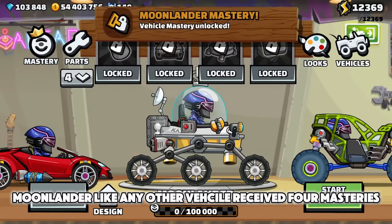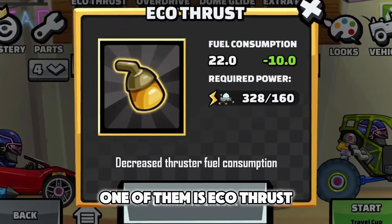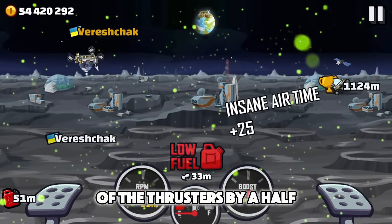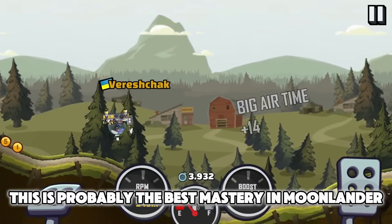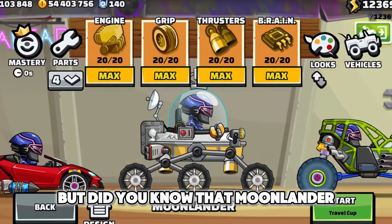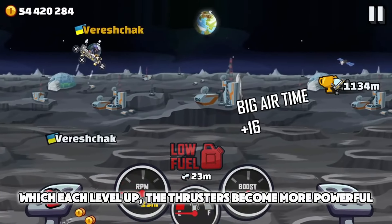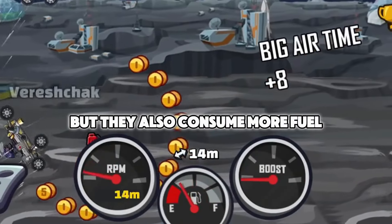Moonlander, like any other vehicle, received 4 Masteries. One of them is Eco-Thrust, which decreases the fuel consumption of the thrusters by half. This is probably the best mastery in Moonlander. But did you know that Moonlander has an upgrade to its thrusters? With each level up, the thrusters become more powerful, but they also consume more fuel.